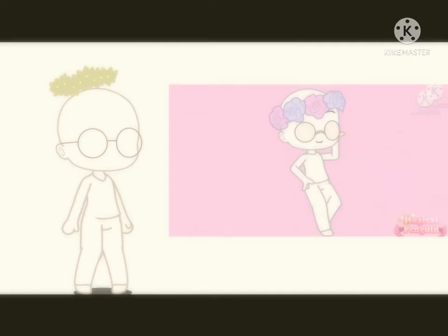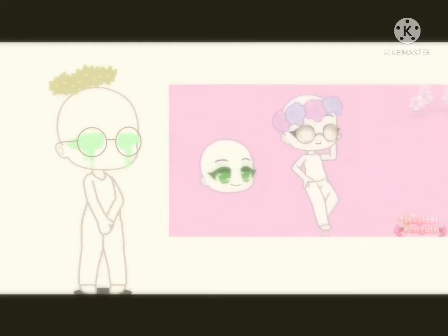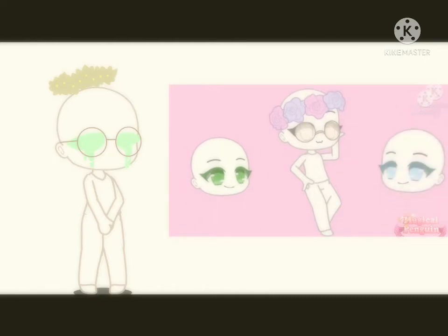If you're the youngest child, add white eyes. If you're the middle child, add green eyes. And if you're the oldest child, add pastel blue eyes.